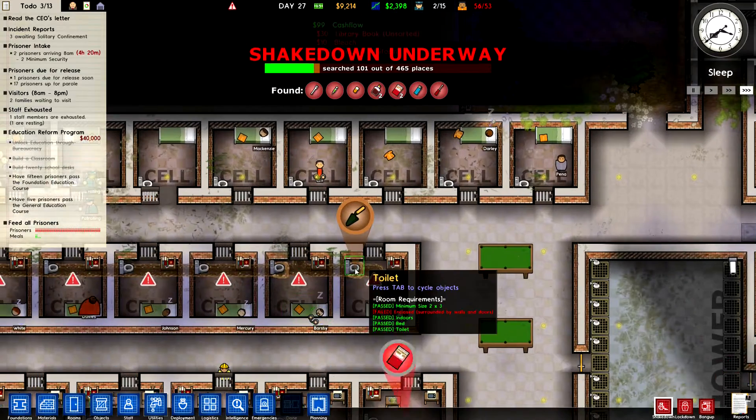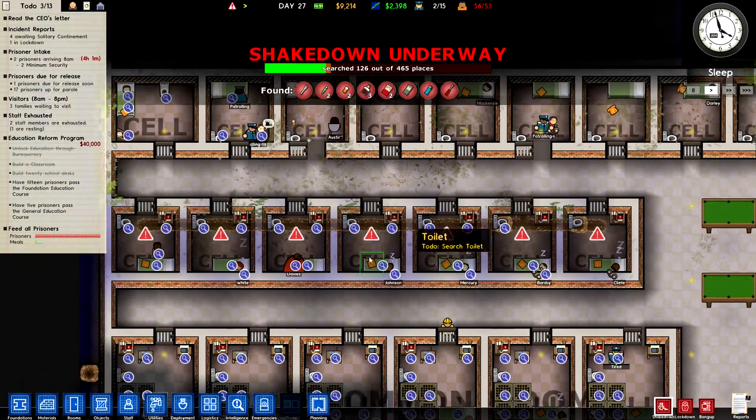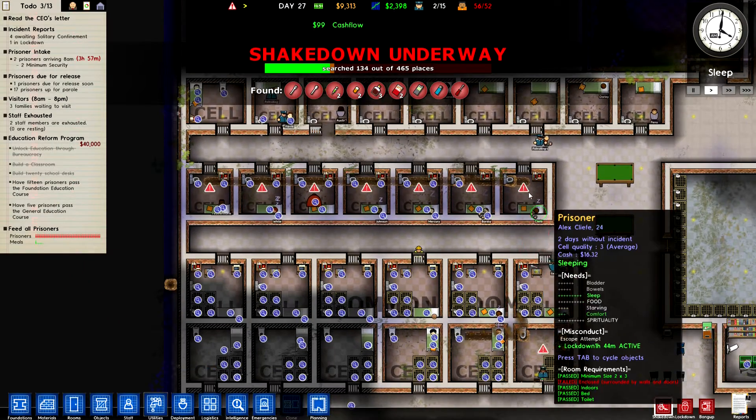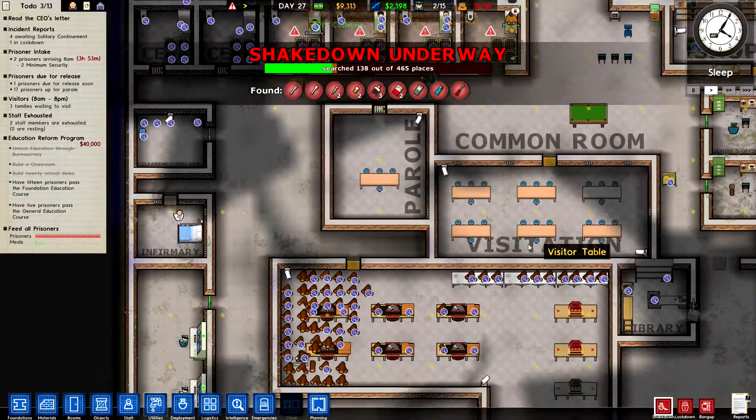Here we go — more tunneling, more tunnels being found. Look at the size of that tunnel. Let's press play and see that tunnel. He's tunneled all the way from there to there. That's not as big as my previous tunnel, though — no way, no how.